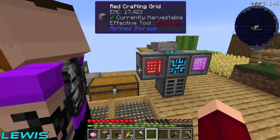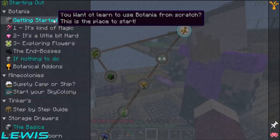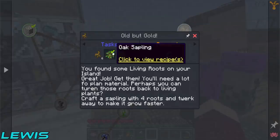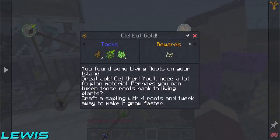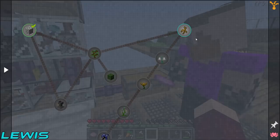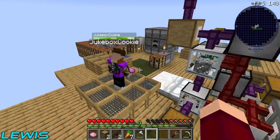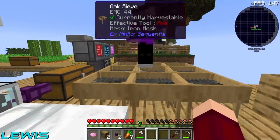How do we progress further? What we need to do next is actually go into Botania. So if you go to the getting started, that'll tell you to start by getting some more living root. Then we need to get some floral fertilizer, using the living root. And then that goes on to getting the white petal or whatever it is — and we go from there.